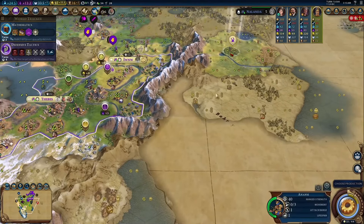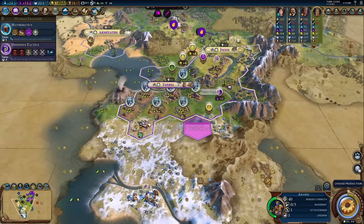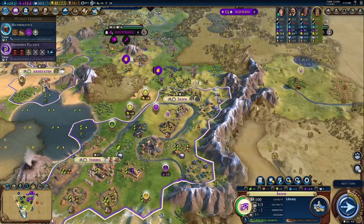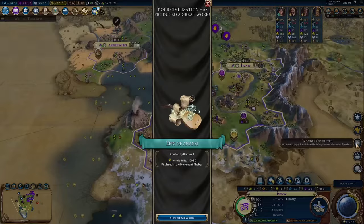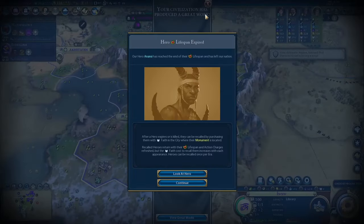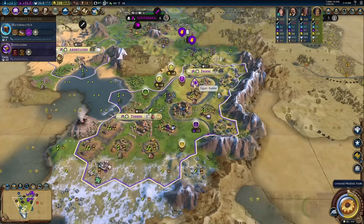Ramses isn't bad — I think he's better than most give him credit for. But Ramses is also very boring. If you're playing Ramses right, you're not even going to notice anything different about your game. There's no clear thing to track how well you're doing or making you change how you play. Ramses is just the most average leader, so I give him a C. I would choose him over baseline Cleo, but I probably would never choose him over Neo Cleo. Let me know what you think of Ramses in the comments below, and I'll see you next time. Goodbye.